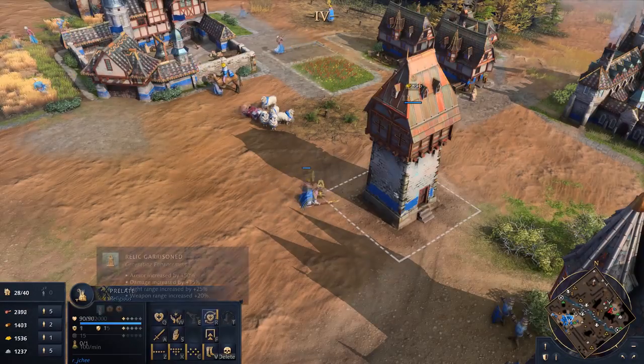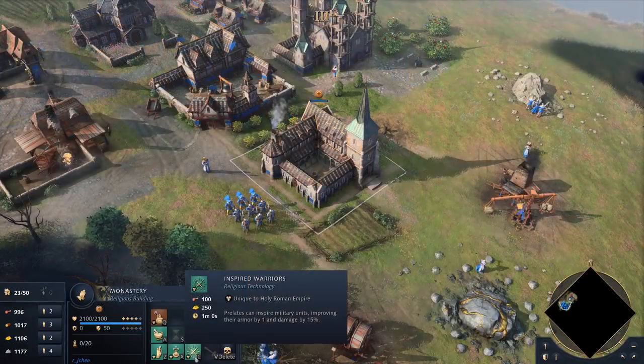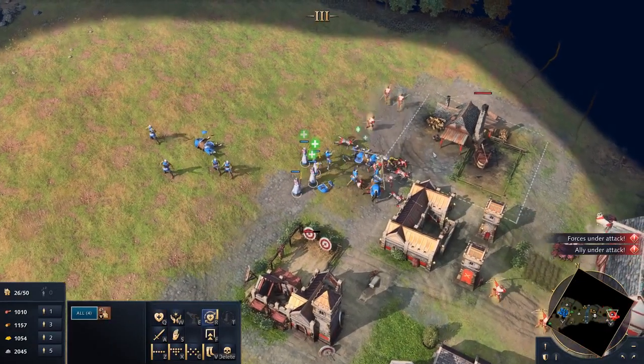Additionally, Prelates can garrison relics into defensive buildings to increase their strength further. When upgraded, Prelates can inspire military units, boosting their combat capabilities to dominate the battlefield, turning the tide of what could have been a losing battle.